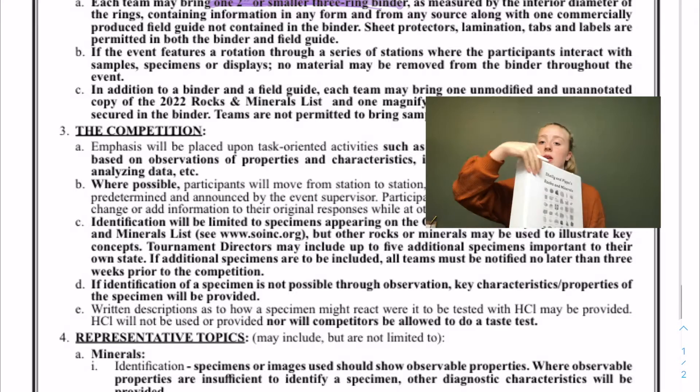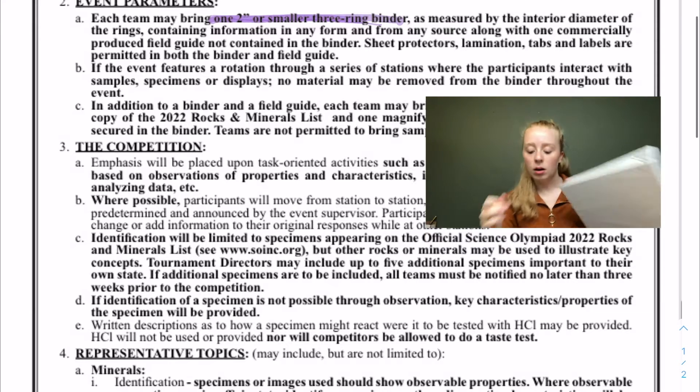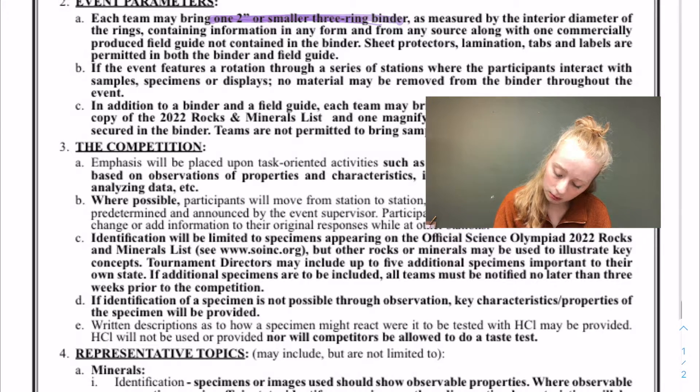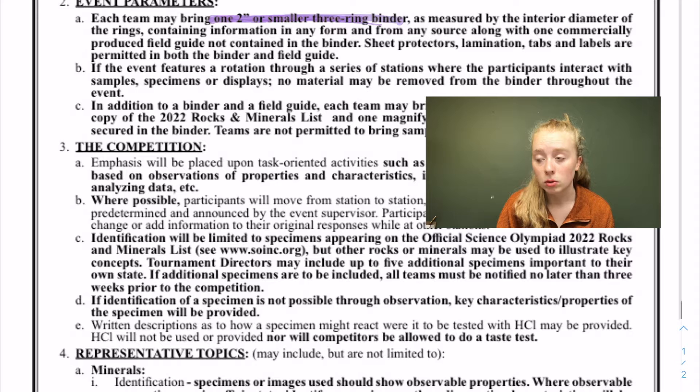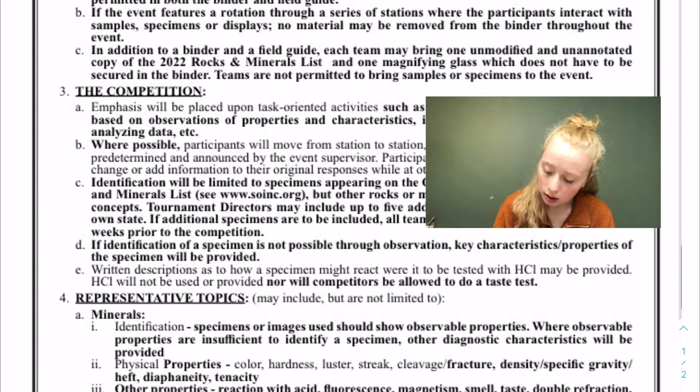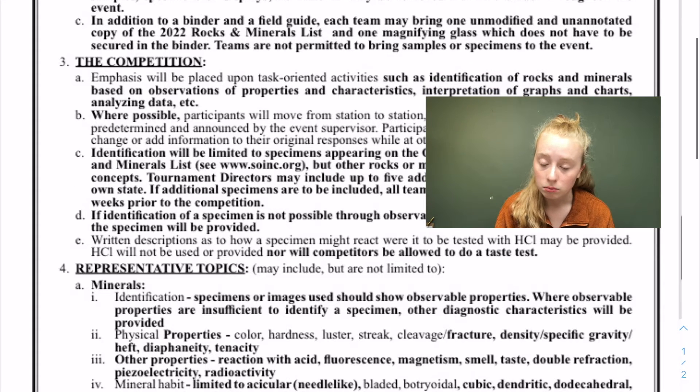The two-inch measurement is by interior diameter, so it's talking about the inside rings, not the outside. You can also bring a field guide commercially — those are books you can find at the store. I would not recommend using those, however, because in addition to your binder it's kind of redundant, and most of the time you'll have more information in your binder anyway.